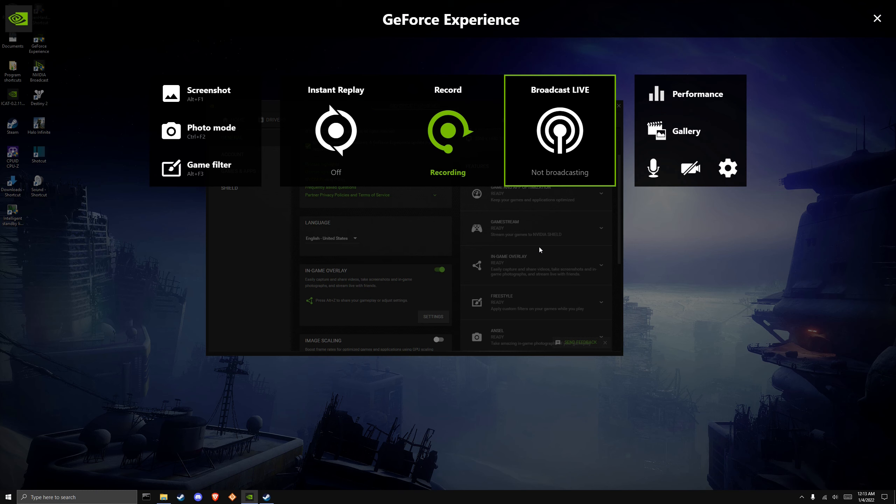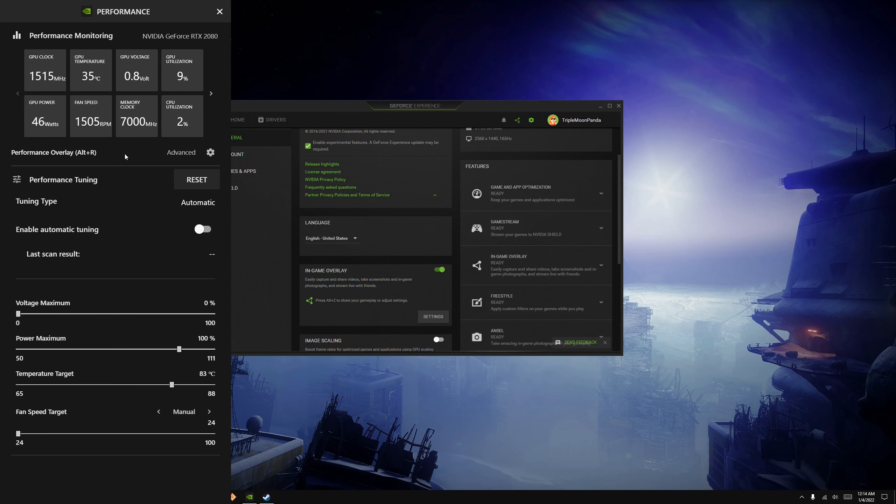You can change input latency for USB devices by overclocking USB ports, but that can get complicated. Sometimes it messes up games if you do it too much. Increasing the polling rate too high means your system prioritizes checking for inputs thousands of times per second, leaving less processing power for the game. So we're not going to do that.